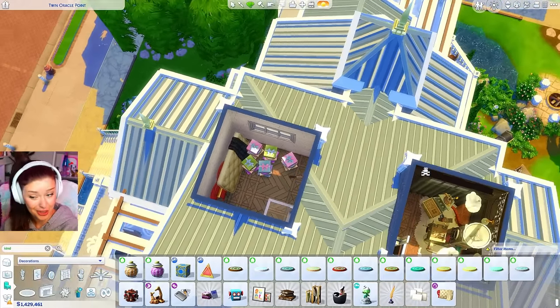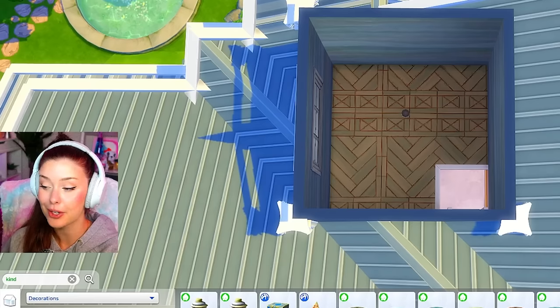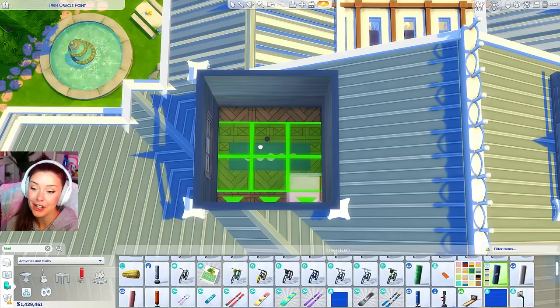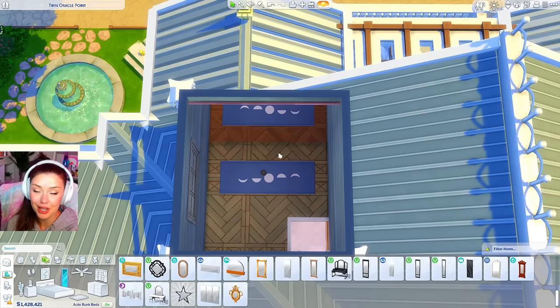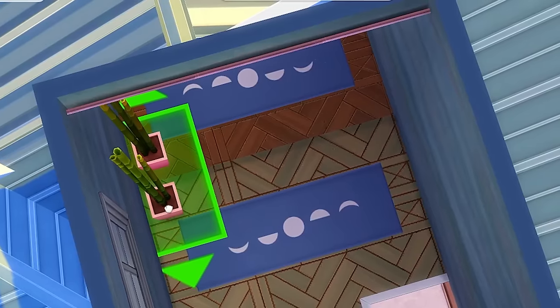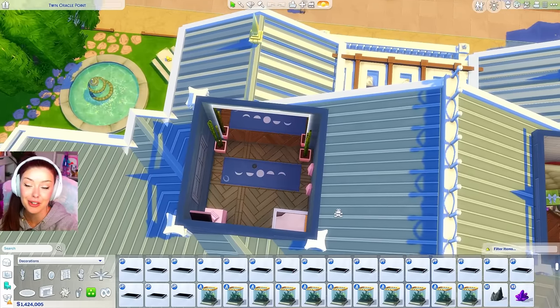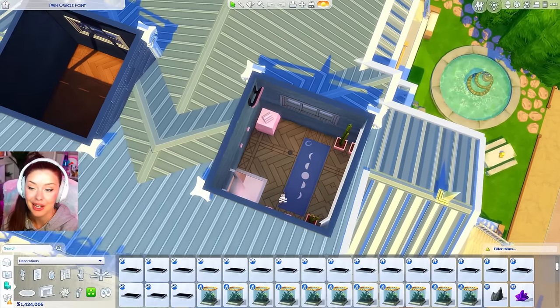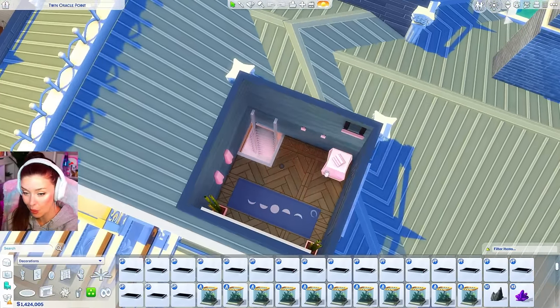The next tower is our yoga meditation room — very opposite from the raid room. In here we've obviously got our yoga mat. We can't put a whole lot because of the space, but we have bamboo on both sides and towels in the corner. Here is our yoga room — I added a speaker on the other side, clothing hooks, and towels.